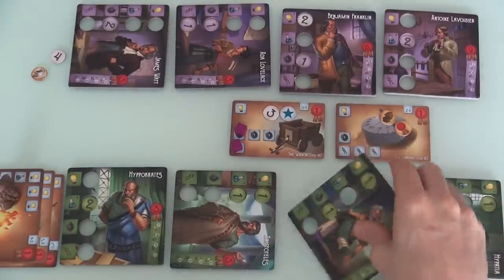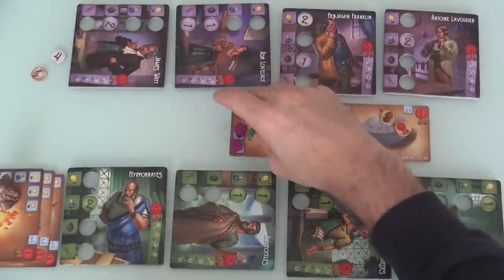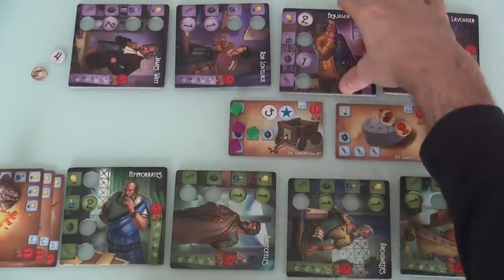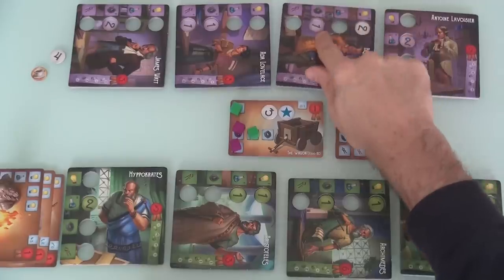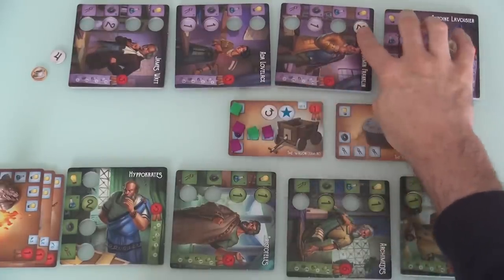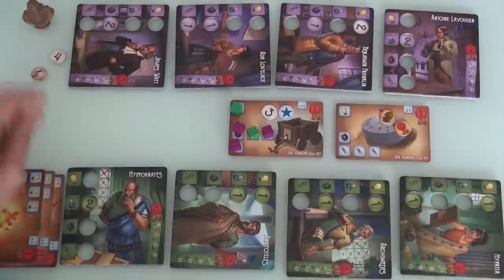Archimedes, get to work! So there is some physics and some mechanics. Now it's Jen's turn. Jen will just finish this off by having Franklin deliver the last little bit of mechanics — once again wasting the physics. Boom, Jen patents the invention.